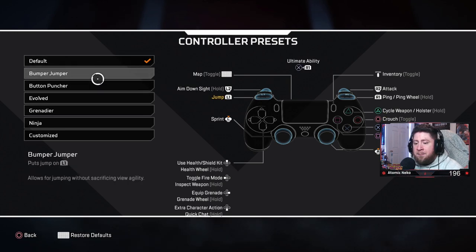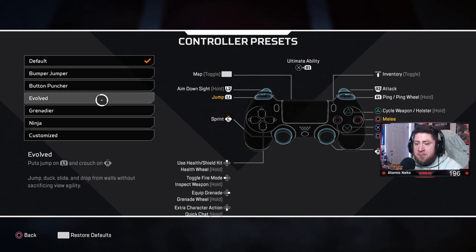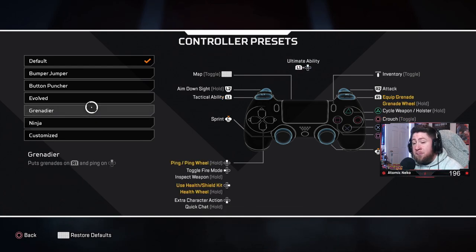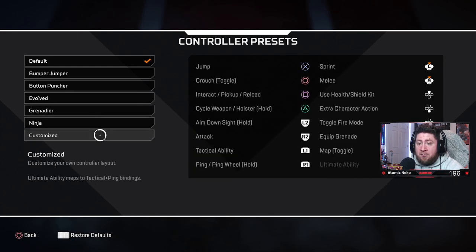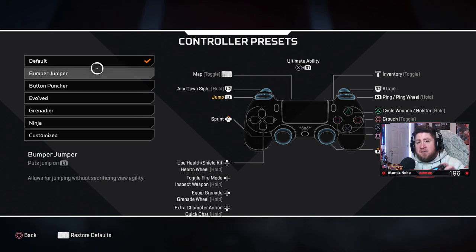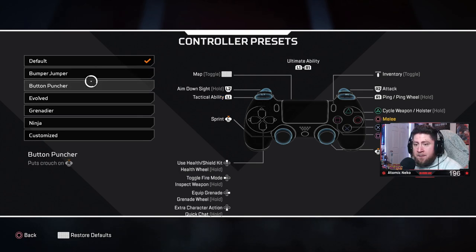Button layout: I'm on default because I use a SCUF controller. If you're not on a SCUF, consider bumper jumper or ninja layouts — they make it easier. If you play claw you can get away with default, or use the custom layout option. COD players may want to swap R1 and R2.